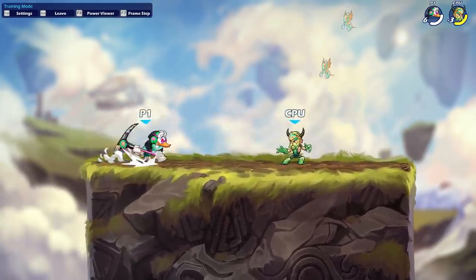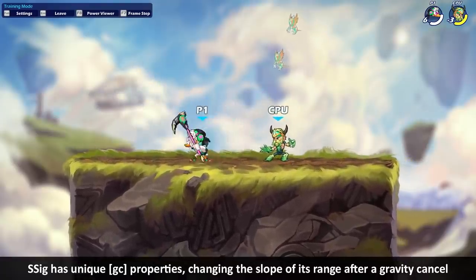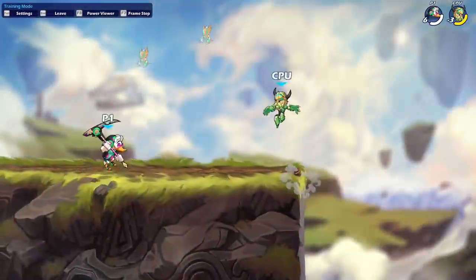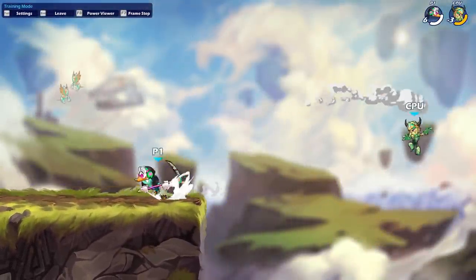A very interesting property with this signature is that if you GC it, you actually fall down quite a bit. This is a very common option that people like to use on a variety of legends. You can GC it, hit someone on the ground, and also extend your hitbox upwards — because if someone's jumping around and you GC it, you can still hit them in the air.